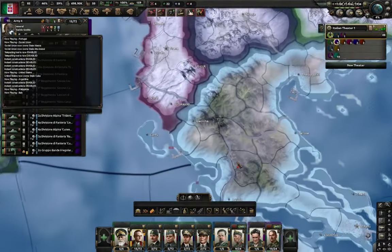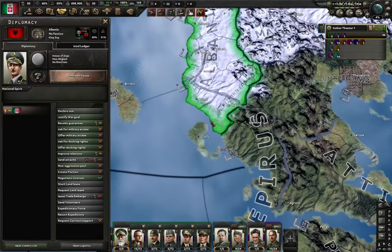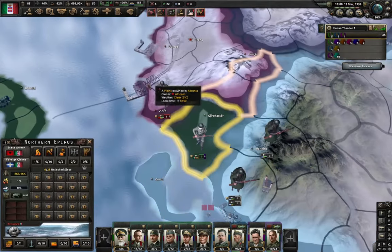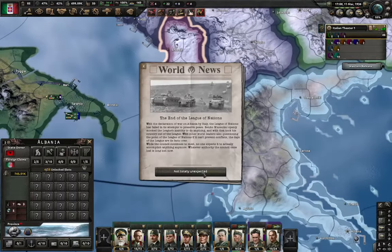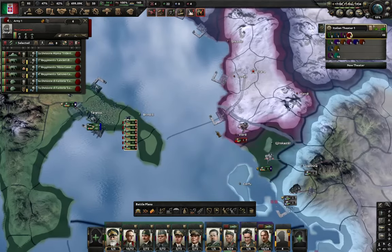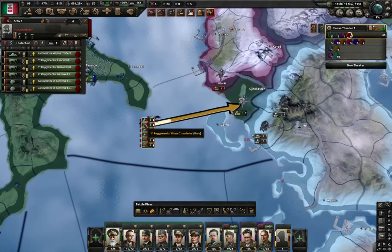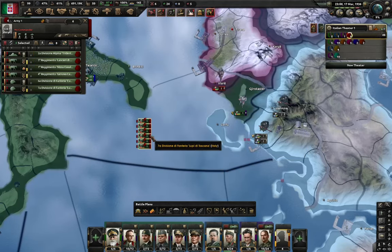Let me talk to my boy Italy. Let's say you're invading Albania or something like that, and you've got one of your divisions stuck in Albania but they don't have access to the port, so they're out of supplies. So what do you do? You take some of your divisions, get them to the closest port, make them go to the sea, and now you just move them here. You might be wondering why — because the organization is really low.